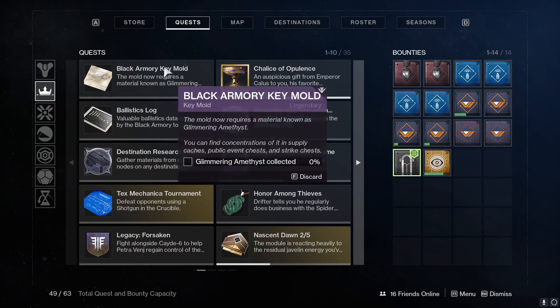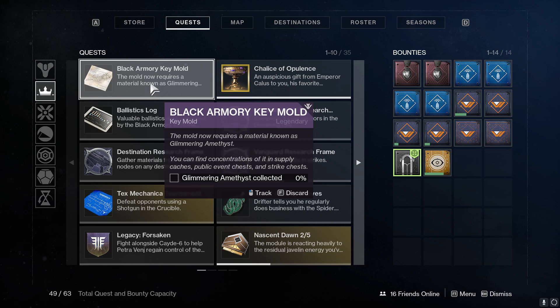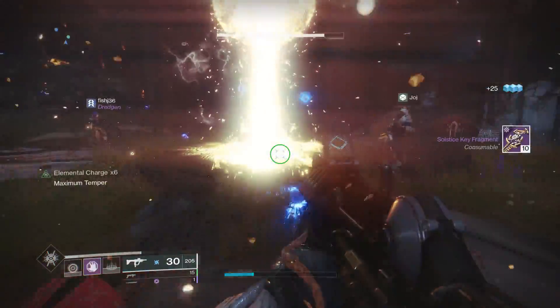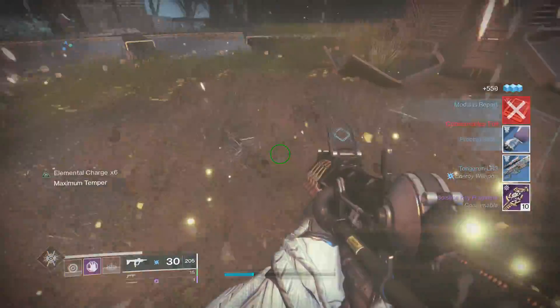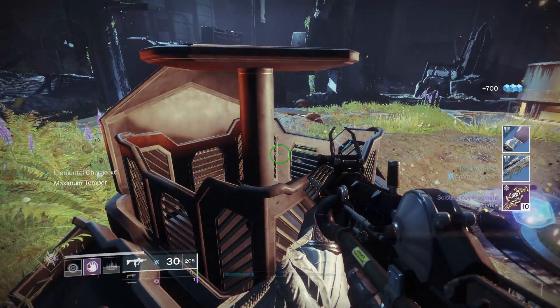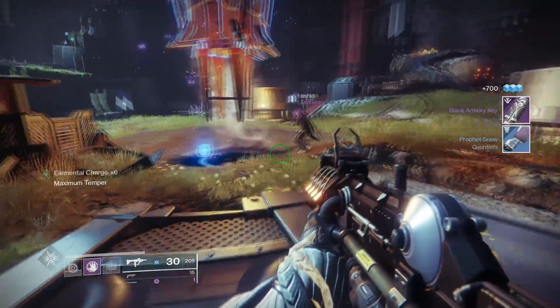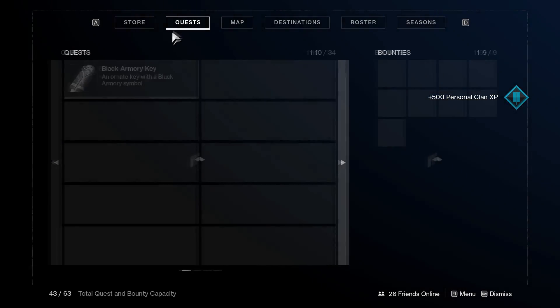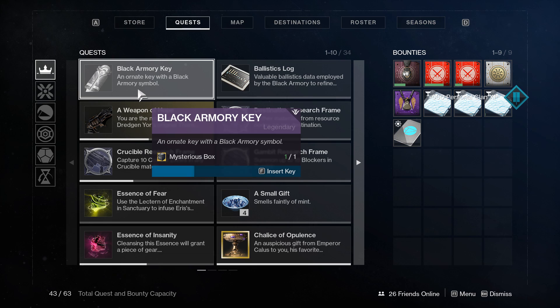After getting all 24, you'll be asked to get Glimmer Amethyst from either caches, public events, or strikes. Picking up cache chests around patrols and running public events is the fastest way to progress this part, but I personally just ran strikes since I already enjoy them anyways. Just make sure that you're picking up the caches while you're in between running public events and you'll be able to get it done pretty quick. After this, go back to the Berguja Forge, kill the floating robots, and open the chest at the end to finally be met with the black armory key — basically just do the same thing that you did to get the key mold.